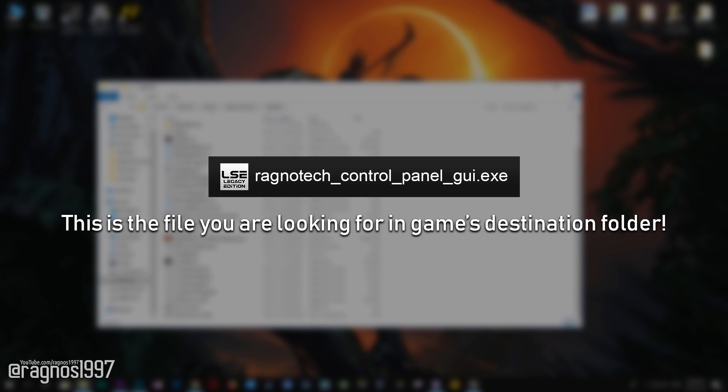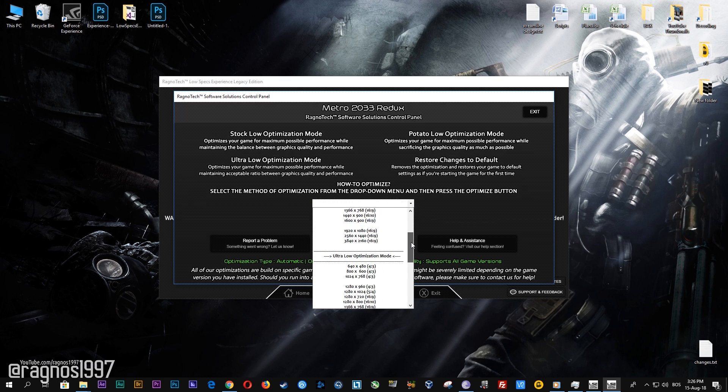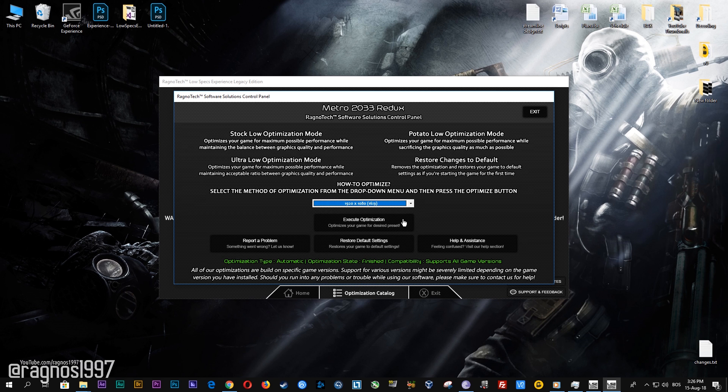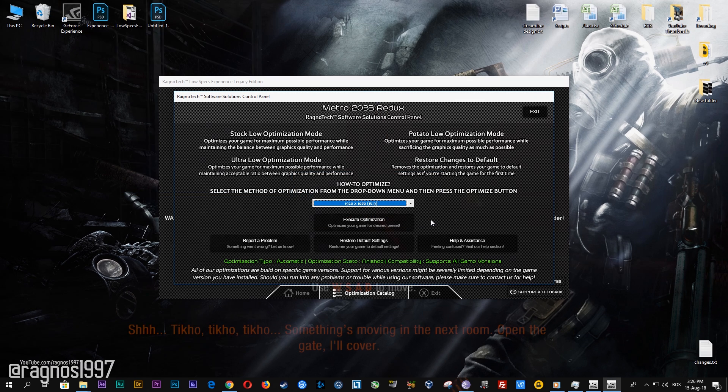Now go to that folder and start the Ragmatech control panel and this window will pop up. Here select the method of optimization and resolution you'd like to run your game on. After you do that, simply press the optimize button and then start your game. Feel free to experiment with the resolutions and optimization methods to find what suits your system the best.